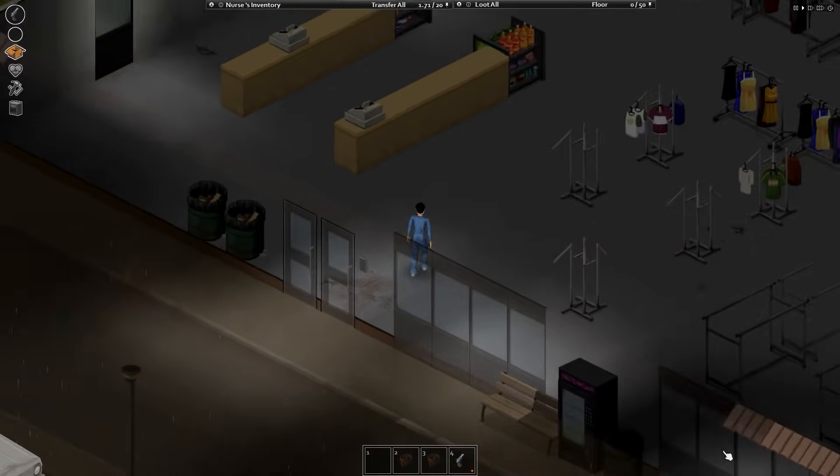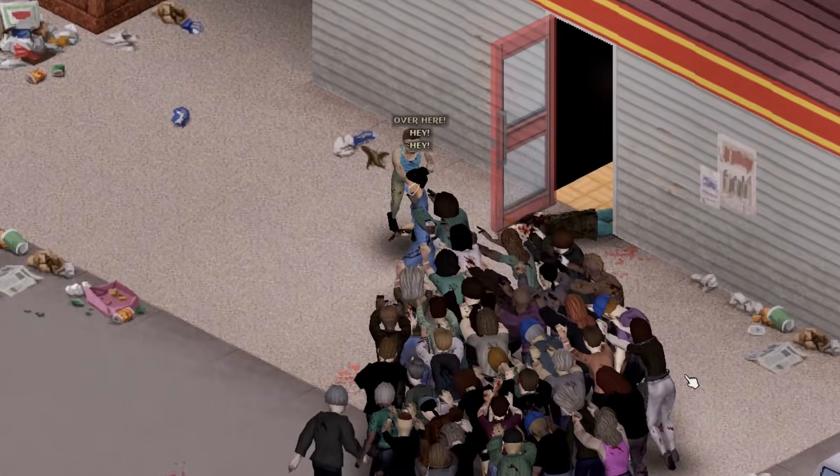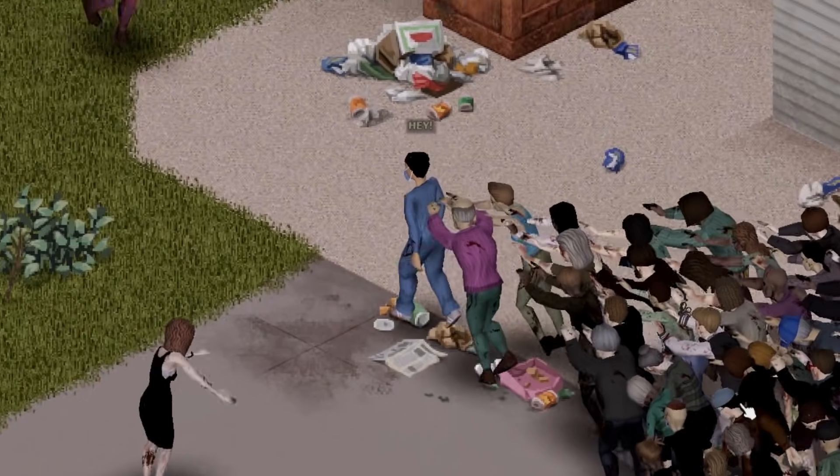You can then lose them by going through a house, behind a building, or through the woods. A player's walk speed is much faster than that of a zombie, so don't panic when you do this and just relax.